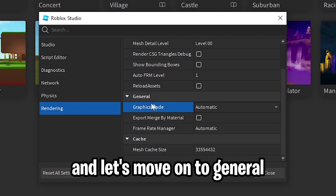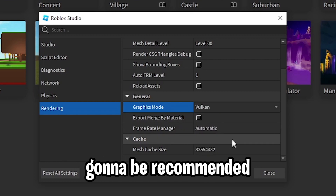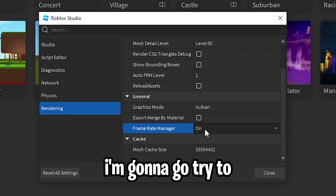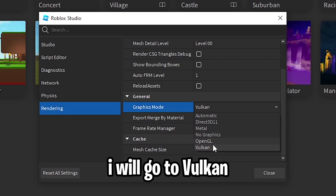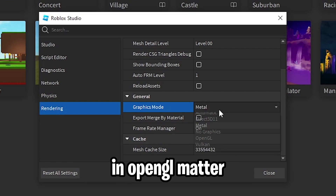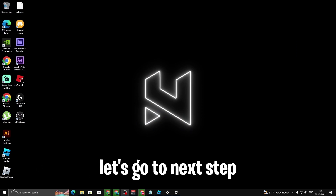Now let's go to General, then Graphics Mode. The recommended graphics API is called Vulkan — you can see it there. You can set it to Automatic, or you can try Vulkan or OpenGL. I'll go with Vulkan. Vulkan gives you the best graphics performance. You can also choose OpenGL, Metal, or DirectX depending on your preference — I'll go with Vulkan.